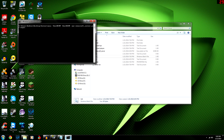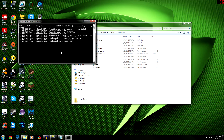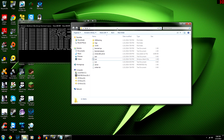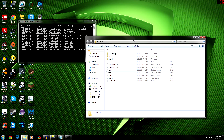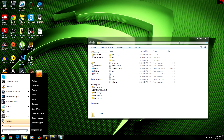Once you've configured everything you want in server.properties, save the file and exit. Then you can click run again to start the server.